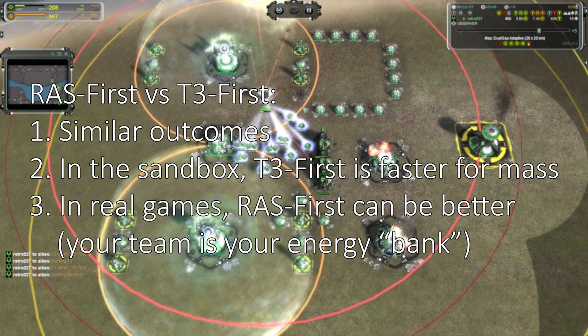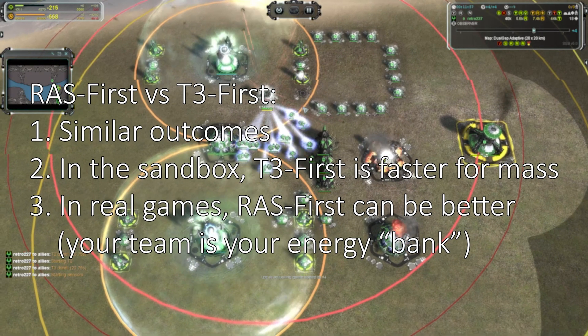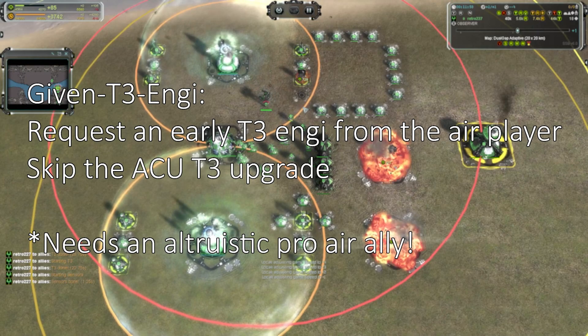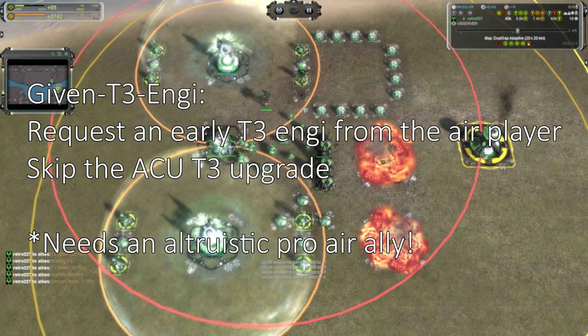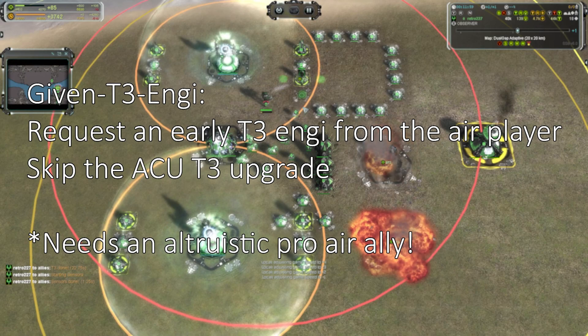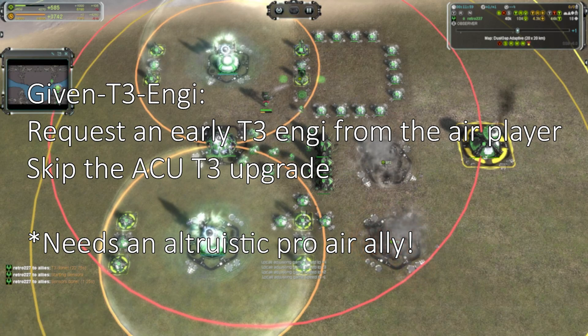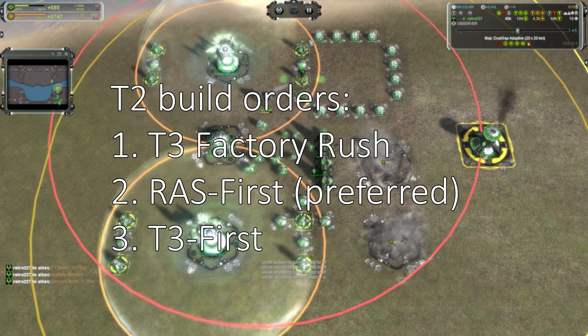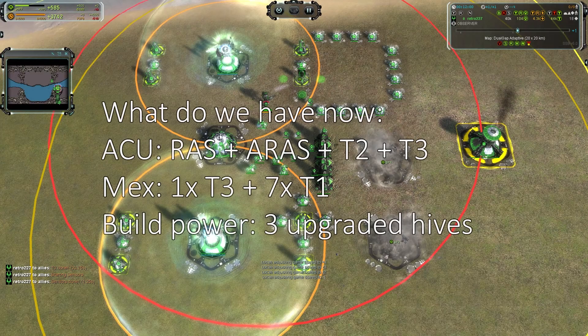The excess energy after finishing Rasp and ARAS will overflow back to teammates — no energy gets wasted. If you watch top-level players, you'll find most follow the Rasp First build order. There is another alternative when playing with friends: if one is on the air position, just request an early T3 engineer and skip the commander T3 upgrade. Some adjustments are needed and the resulting build order can be more efficient, but if you are playing with random players, the air player will likely be unable or unwilling to give you a T3 engineer so early. In this episode, we talked about three options for the T2 stage: T3 Factory Rush, Rasp First, and T3 First. The Rasp First build order is the most widely used. Our following episodes will be based on Rasp First with Aeon or Seraphim, where you have Rasp, ARAS, and T3 tech ready, with one fully buffed T3 max and three fully upgraded hives. Hope you didn't get confused, and see you in the next episode.